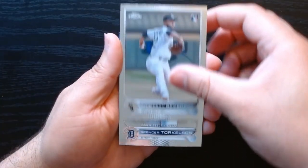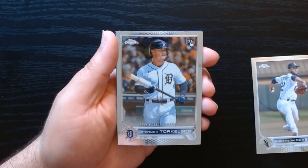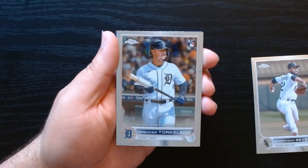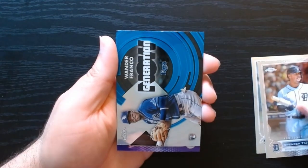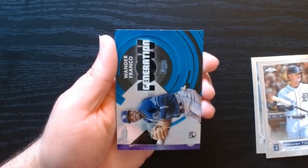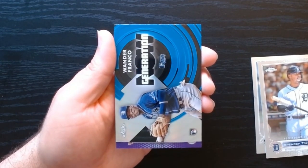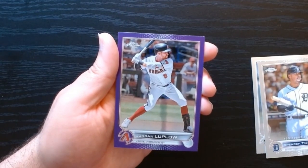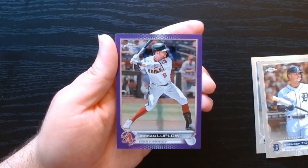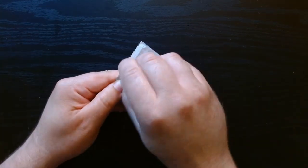Anderson Severino rookie, Spencer Torkelson on the rookie debut — even though this year he has kind of fallen off, I think for the last two years he hasn't been what he used to be. And look what we got — the infamous he-shall-not-be-named on the Generation Now. Getting all of them I guess. And Jordan Luplo on the purple.